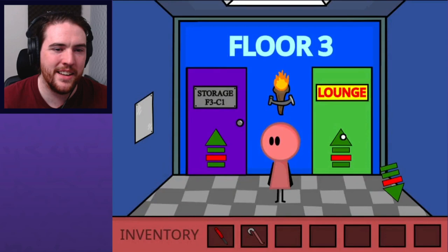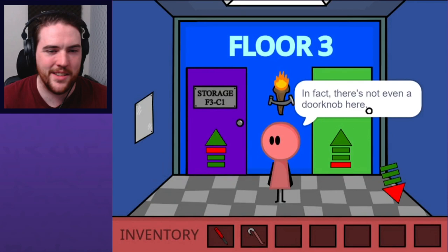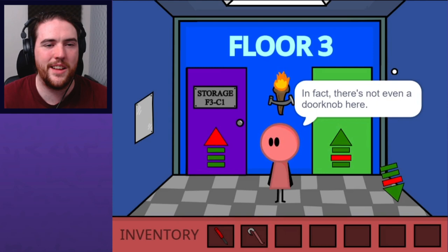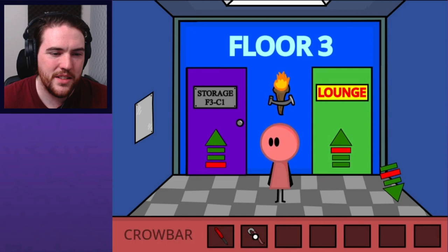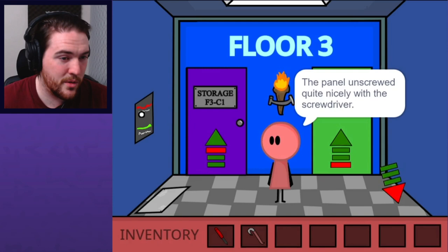The door to the lounge is locked. Everything in this whole place is locked — there's not even a doorknob here. Just yank on the torch. You could crowbar the panel, you could screwdriver the panel. The panel unscrewed quite nicely with the screwdriver — multi-use. We already know another puzzle we need the screwdriver for. Revealing wires.